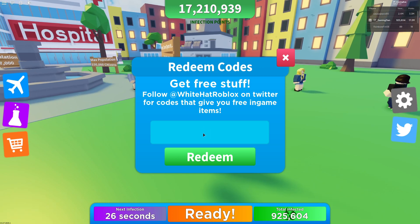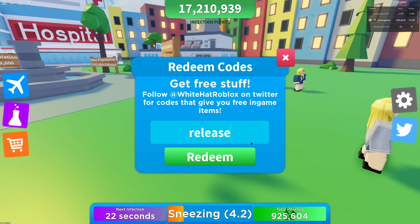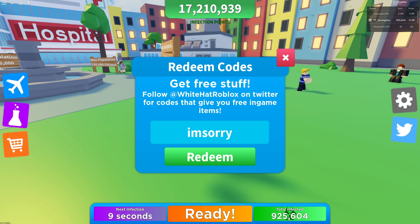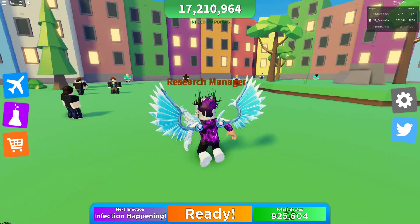Starting with some older codes first — 'goodrelease' is already redeemed, and 'goodstart' is also already redeemed. Moving on to a new code: 'update1' — and as you can see, that gives you some nice infection points.